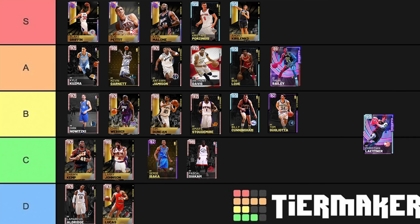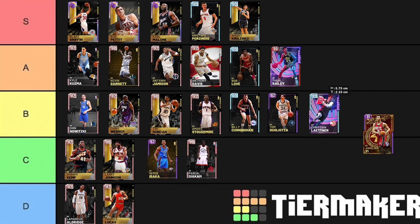Christian Laettner — B tier. 6'11", so he's got some decent height. Shoots the ball probably better than I would expect. Just a really nice card, in my opinion. Maybe it's just that I really like Laettner, but I was using him as my backup center for a long time.